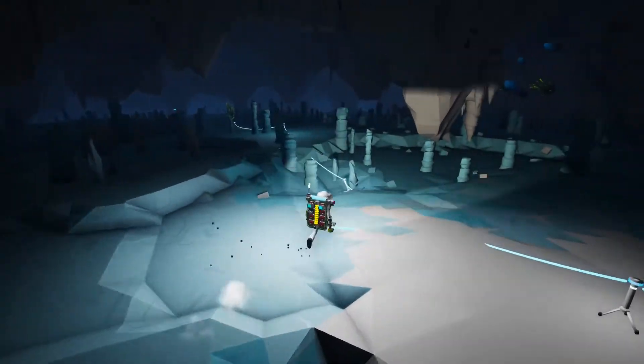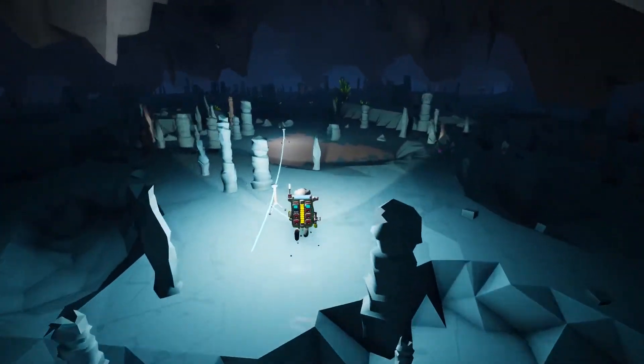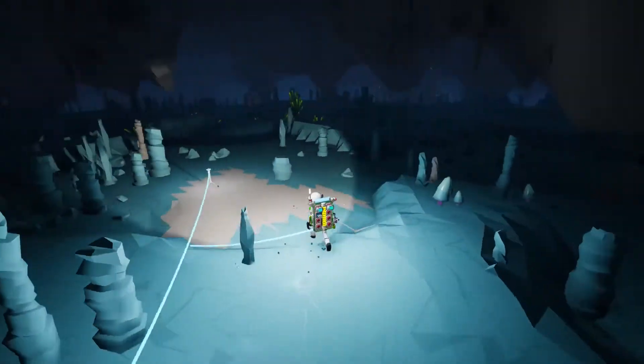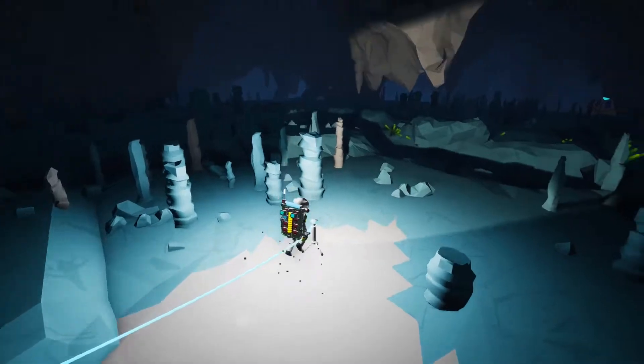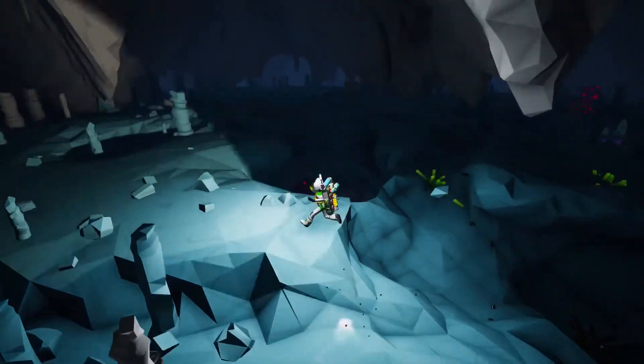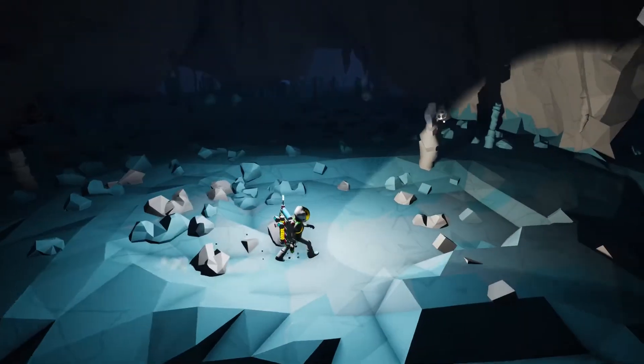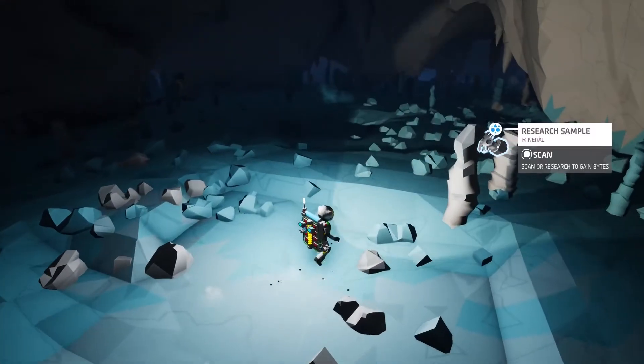I actually have three non-creative saves going in Astroneer right now. In one of them I have a perfect little circular path underground on Glacio that goes past close to 30 of these research items - I can collect close to 12,000 research by just making one circuit.